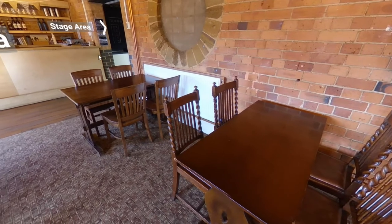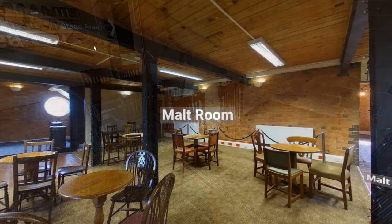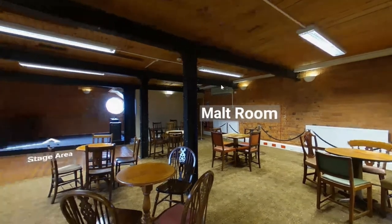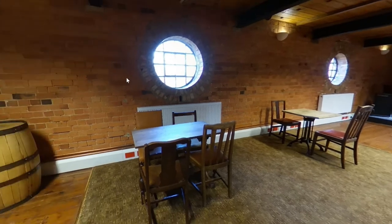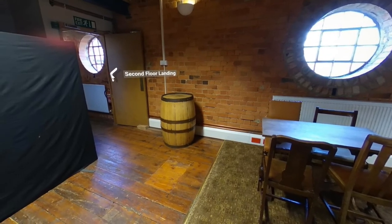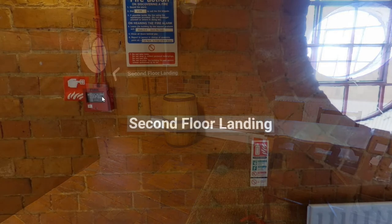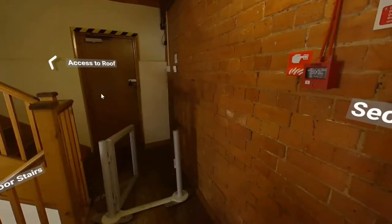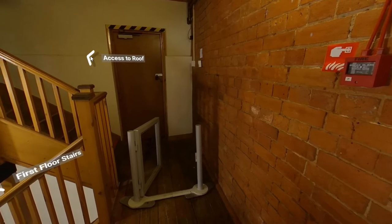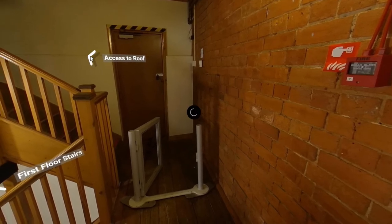We're now going back to the stage area, which takes us back into that part of the malt room. From there we go back onto the second floor landing, which gives us access — though it's actually a private access — to go up to the roof, accessed from the third floor.